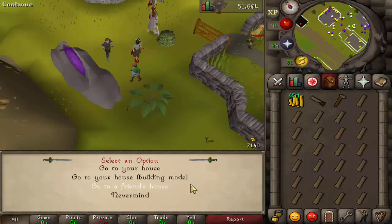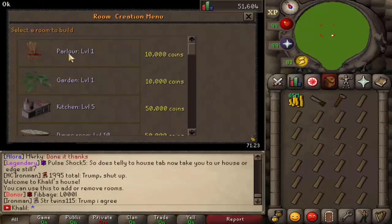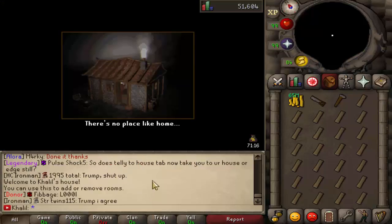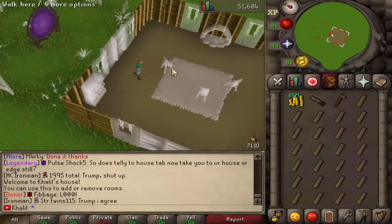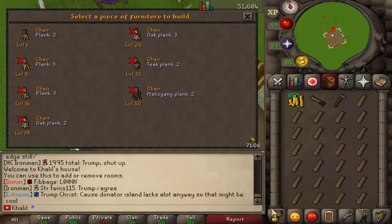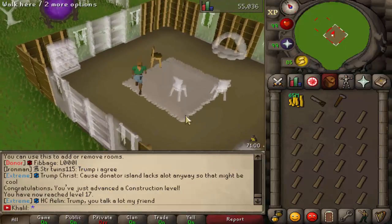We're going to go into building mode. Buy the first thing you can — a parlor. Build that, and once you've built it, you should go build a chair. First level — there you go, level 17, right off the bat. Not bad. Keep building chairs.